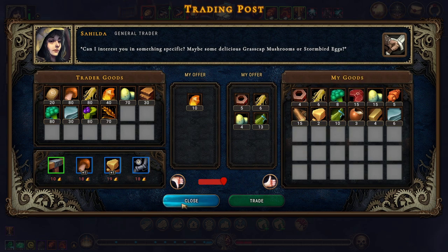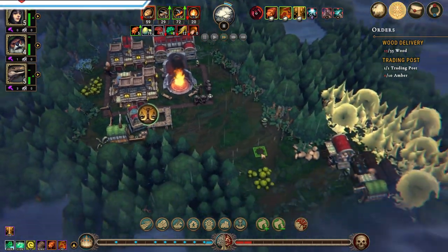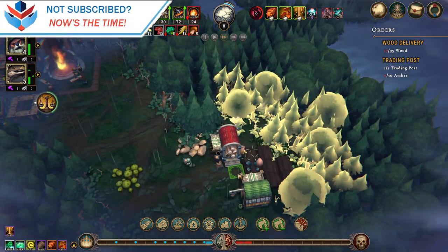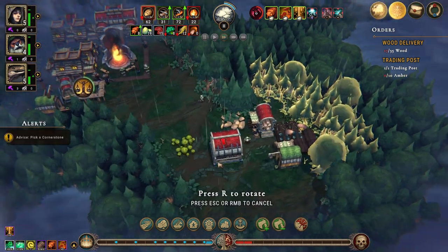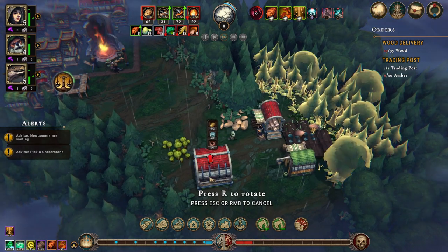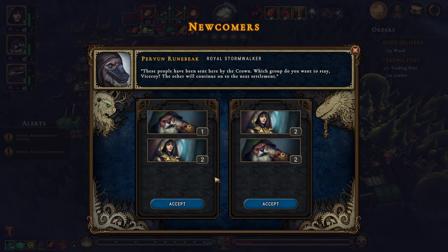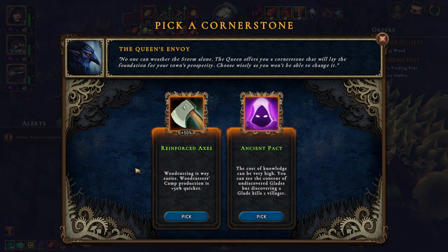We can't afford this right now. I think I would like a storage down here. Newcomers are waiting, and we have this — except those four.